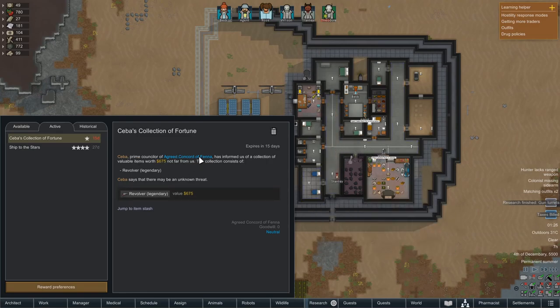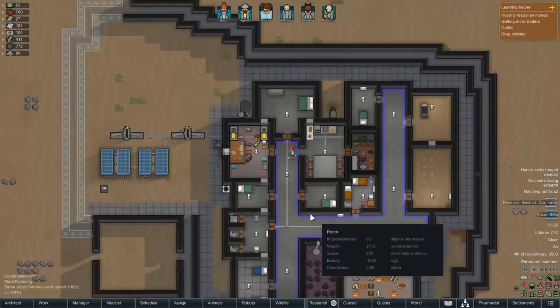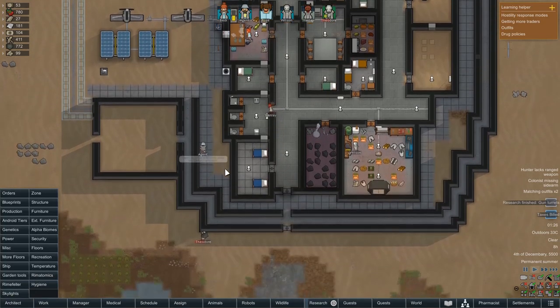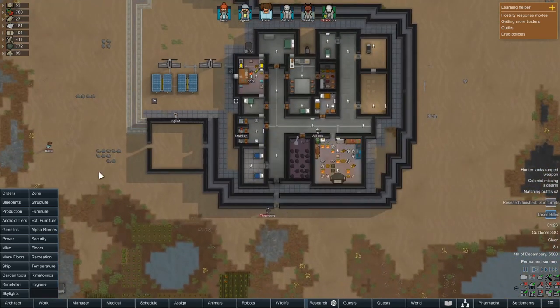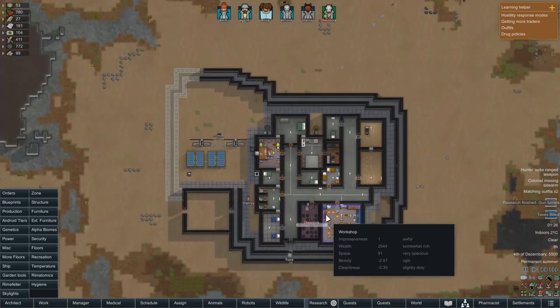Seba, Prime Counselor of the Greed Concord of Fener, has informed us of a collection of valuable items worth $675 not far from us. The collection consists of a legendary revolver. Seba says there may be an unknown threat. Well, a revolver would be nice, but the unknown threat thing could be potentially dangerous. I don't think I'm really going to bother with that at the moment because we're not really prepared to leave the settlement - we don't have packaged survival meals or anything like that.